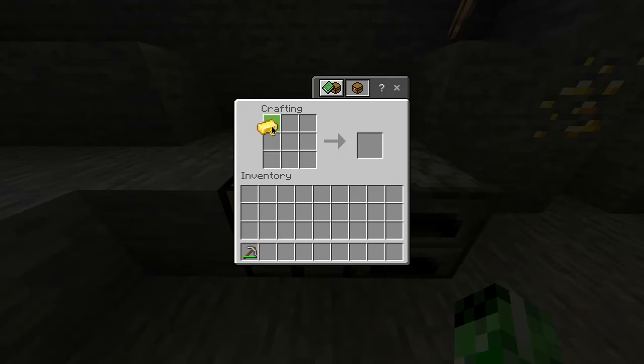You simply want to take the gold and do a chest plate shape just like this, which is a gap at the top that you just have to leave. And there you go, you've got yourself a golden chest plate.